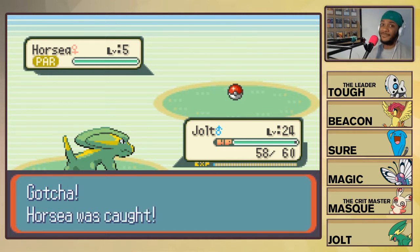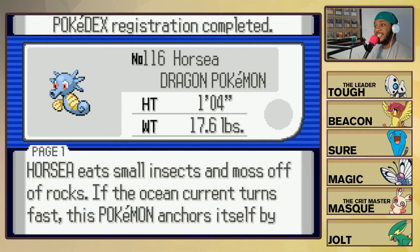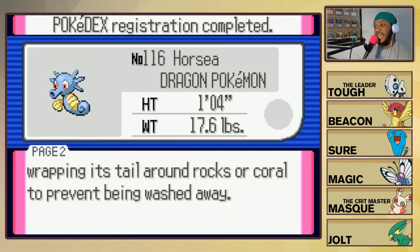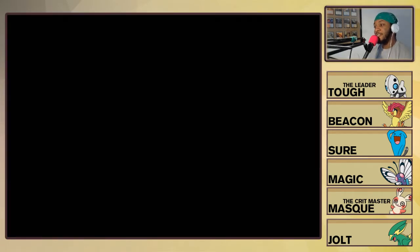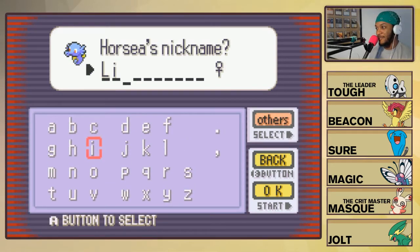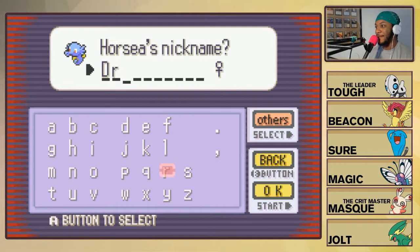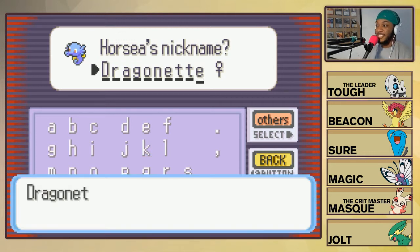Alright we got us a Horsea on the team, ladies and gentlemen! Let's check the Pokedex - Horsea, the Dragon Pokemon. Horsea eats small insects and moss off of rocks. If the ocean current turns fast, this Pokemon anchors itself by wrapping its tail around rocks or coral to prevent being washed away. Alright little Horsea, what are we gonna call you? Let's call it Little Dragon Net - ladies and gentlemen, welcome to the team!